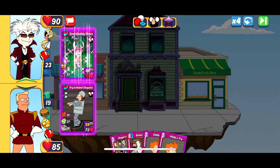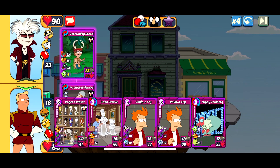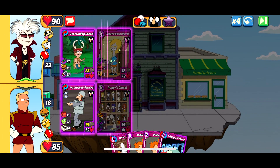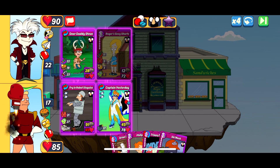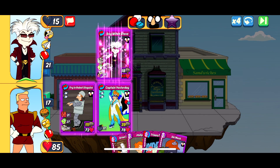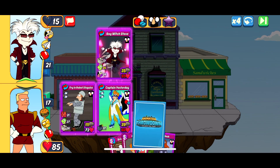It can definitely be pretty scary going up against it if you don't have the right setup. Luckily it didn't hit me with that — it made Dear Daddy Steve, one of the weaker combos. It does have 23 Jab to be breaking through my Sturdy Walls, and it also has Recover if it makes other combos to get HP back. This is why it's important to have your crazers to really deal the damage. It plays the Roger Sexy Shorts — that one can make the Boy Witch Steve combo. We're dropping slot one, which is working out nicely, but slot two is going to live. It goes for the combo — there it is, the Boy Witch Steve combo version. Look at that — that's some scary stuff right there.